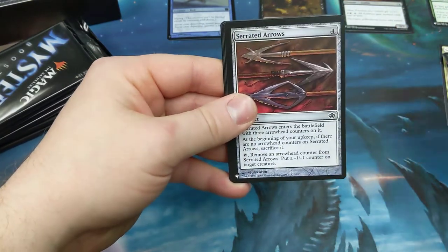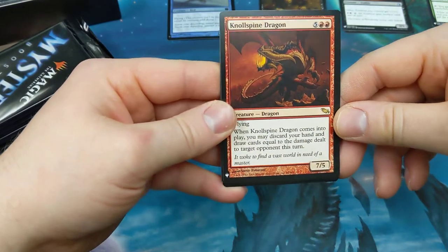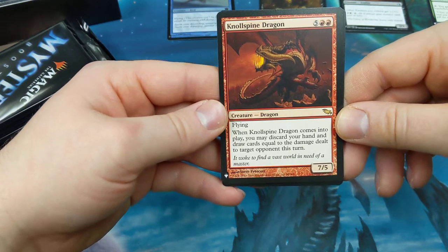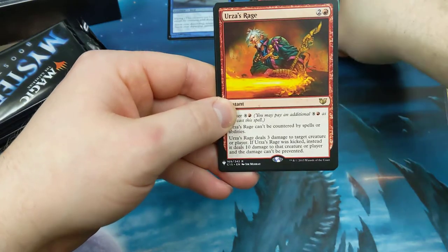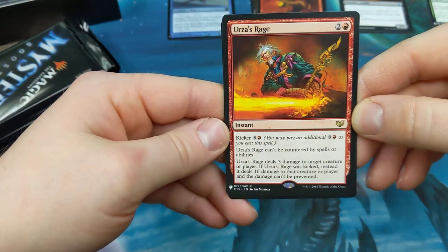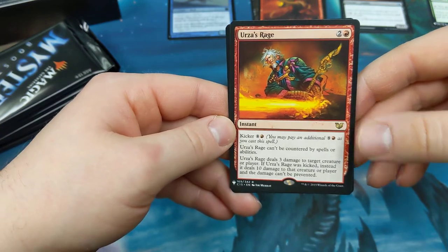Zoria's Charm, Serrated Arrows. Nolspine Dragon — two red five other, seven-five, coming out of Shanamore. Flying. When it comes into play you may discard your hand and draw cards equal to damage dealt to target opponent this turn — interesting. Urza's Rage — one red two other, instant. Kicker red eight, can't be countered by spells or abilities. Deals three damage to target creature or player; if you kicked it, ten damage instead.